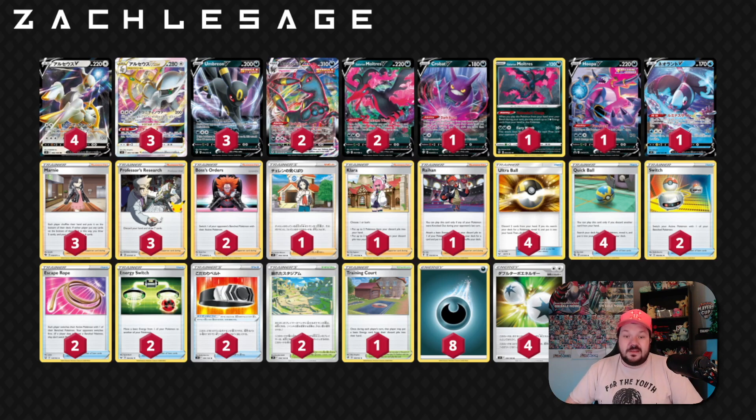Ultra Ball makes a nice appearance — we can discard Energies for Dire Flame Wings and search out all of our different Pokemon: a combination of V-Max, V-Star, basic Pokemon, and we can get out things like Lumineon or Crobat, or thin our hand down.